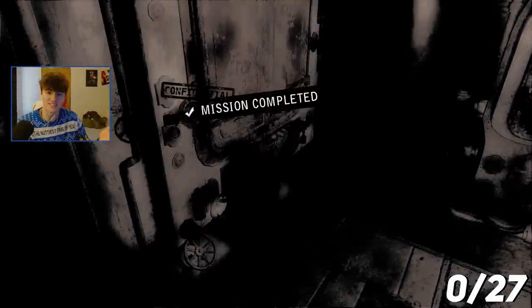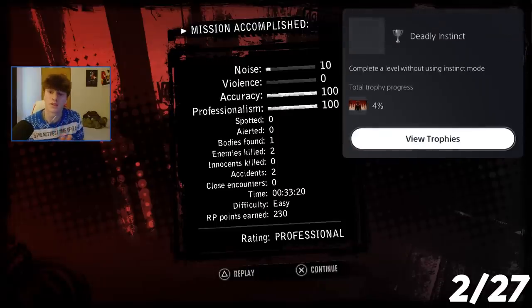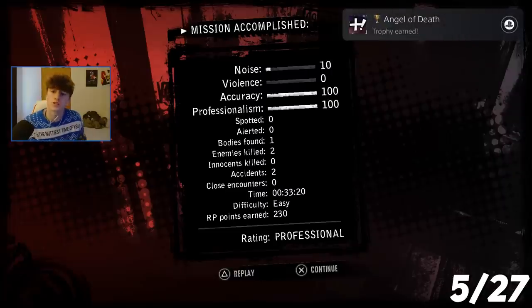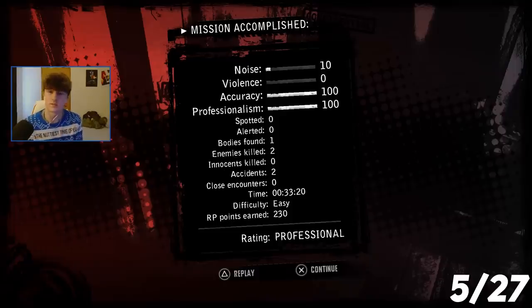Level one completed. Trophies earned: Deadly Instinct — complete a level without using instinct mode; Predator — complete a level without using your gun; Contract Killer — complete a level without killing except for assassination targets; Angel of Death — complete all assassinations using only accidents. I had a body found so I'm going back with a save file to hide it and hopefully get the ghost rating.